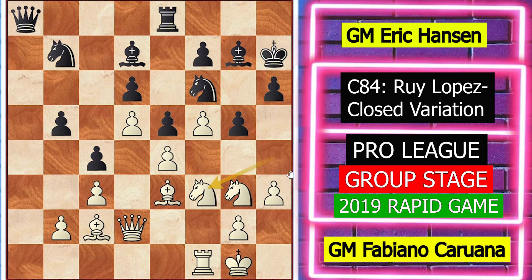g5, knight to f3, and knight c5. Knight c5 is not a very accurate move because it allows bishop takes c5, giving black doubled pawns while white gets a protected passed pawn, which is very dangerous in endgames. Instead of knight c5, the best move is queen a2, trying to attack the weakness on b2 and play on the queenside.